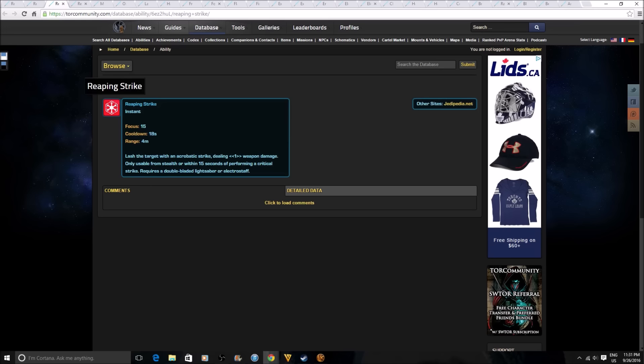Reaping Strike is an instant ability going to assassins and Jedi Shadows. It lashes the target with an acrobatic strike dealing weapon damage, and is only usable from stealth or within 15 seconds of performing a critical strike. It requires a double bladed saber or electro staff. As I was saying, assassins are losing Phase Walk, so if they're losing abilities they have to be gaining new ones. Hopefully these new abilities compensate for losing Phase Walk, which is a very big deal, and they'll still be pretty strong.